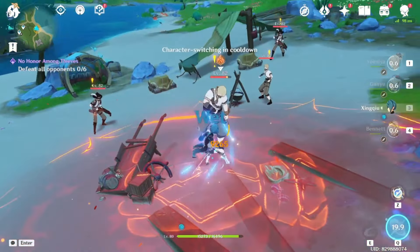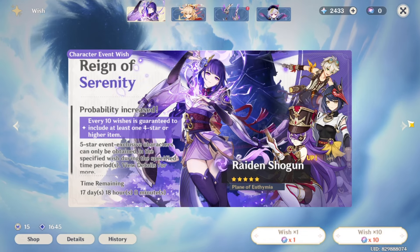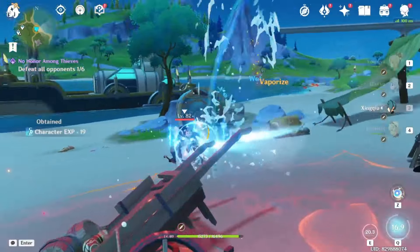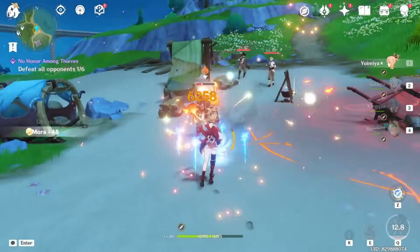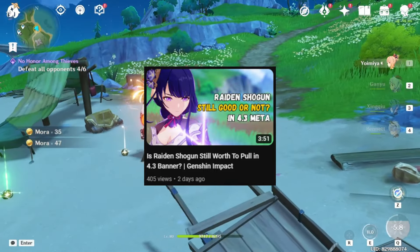In Genshin Impact version 4.3's second half, a double rerun banner for Raiden Shogun and Yoimiya is featured, offering a great opportunity to enhance your roster for upcoming challenges. Today we're going to talk about Yoimiya and why you should pull her instead of Raiden Shogun. We already talked about Raiden Shogun in our previous video, so if you want to see it just click the video up here.